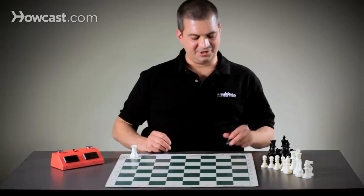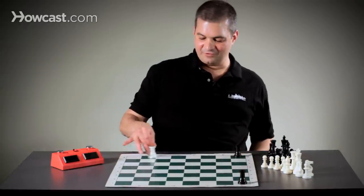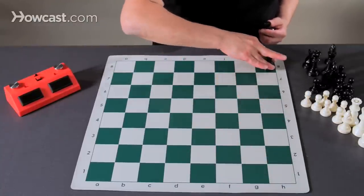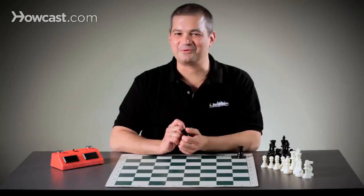If white has a rook here and black has a rook here and black has a rook here, the white rook could move all the way down, landing on and capturing the black rook, but then this black rook could move all the way down the board capturing the white rook. That is how we use a rook in chess.